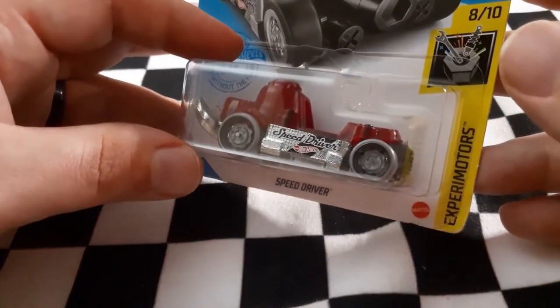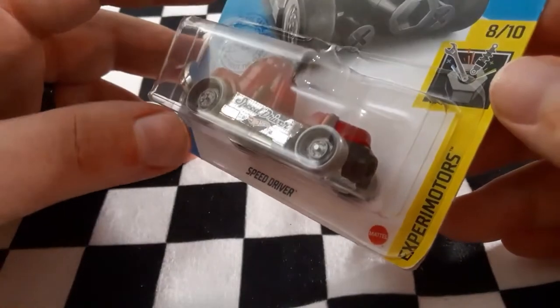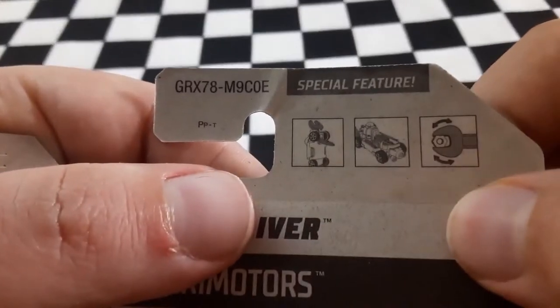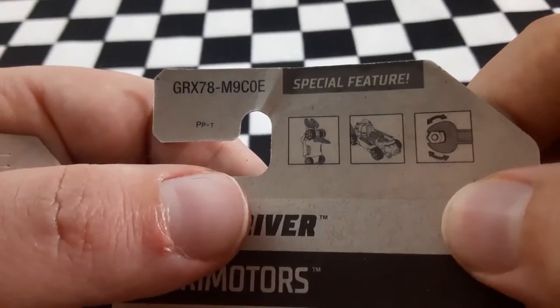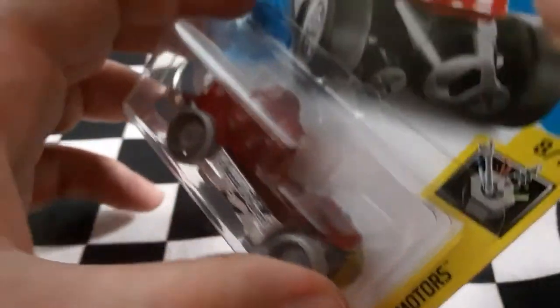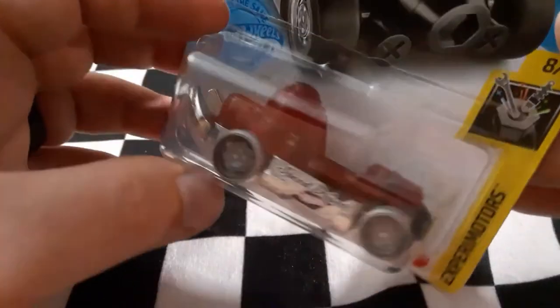Next up we have Speed Driver. Speed Driver is definitely supposed to be really fast and I'm glad they have a number of different fantasy models that are supposed to be pretty quick because I do enjoy the fantasy models. Look at how many special features this has — you can put actual bits into the vehicle and use it to tighten little bolts, put a little screwdriver in it. Three different little tool features — you can put your bit in there, use the little wrench, just like the picture shows. That is Speed Driver.